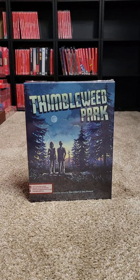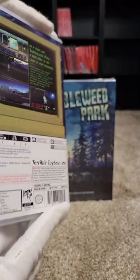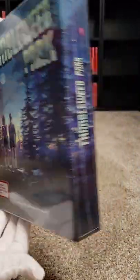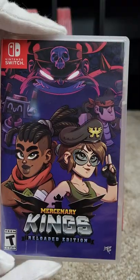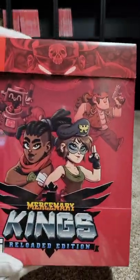Starting first is our Limited Run. The very first one they came out with is Tumbleweed Creek Park — here's the standard collection and the back of that one, and then we have the collector's edition as well. Here we have Mercenary Kings Reloaded Edition, which is number one of the collection, and the collector's edition there.